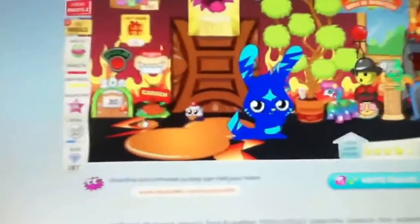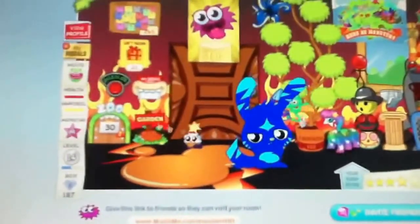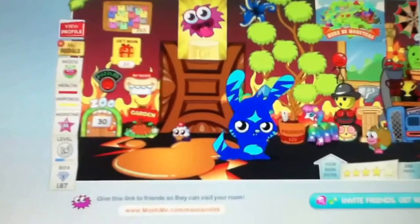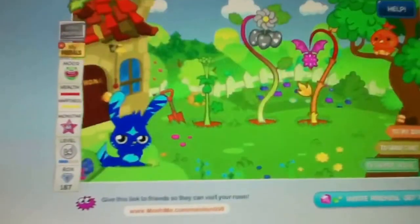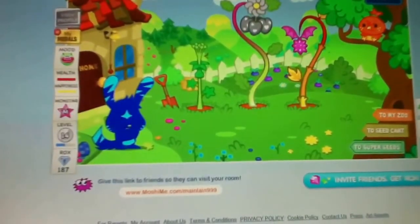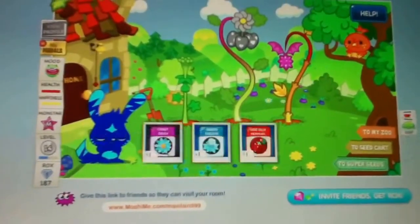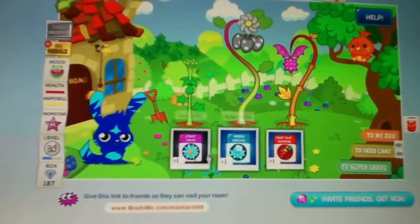I don't have it. I'm going to get the booster pack soon but I don't quite have it. So type the code in in the secret code part. And then you'll see the code in here.